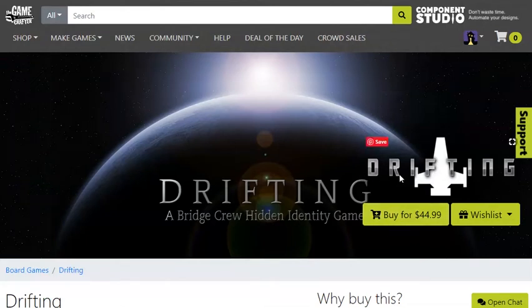I also think it's a little strange that you have one font in the logo saying Drifting and then Drifting again in a different font. I might just remove the word Drifting and only say 'a Bridge Crew hidden identity game' in the background image, and maybe put it up over here so it's not competing.